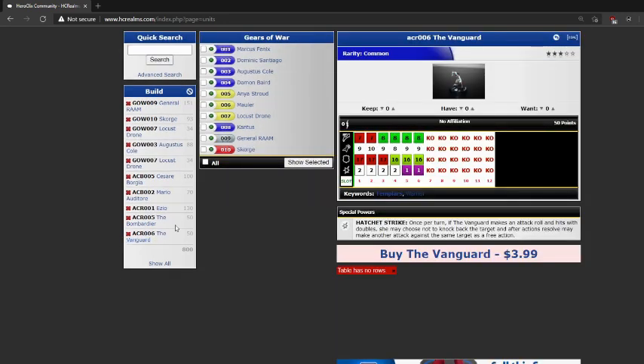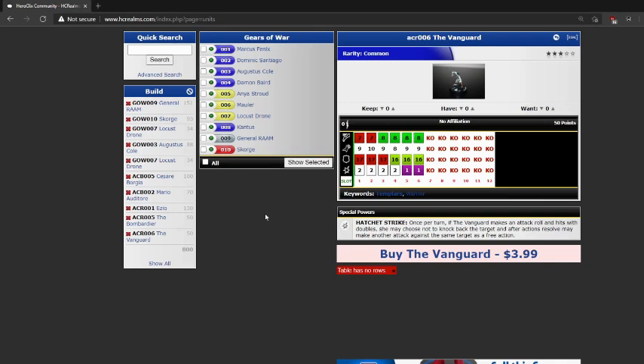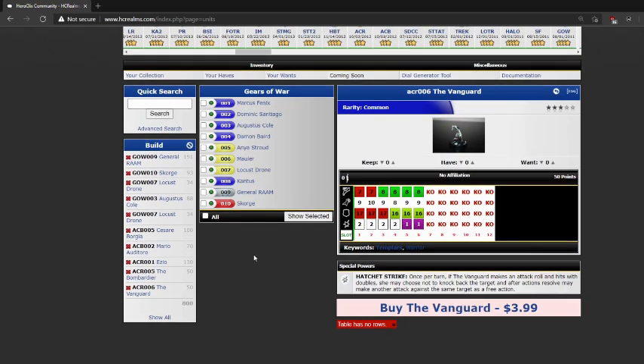Let's go ahead and jump into the Vanguard. She's a lady with an axe. She has Hatchet Strike for her first four clicks: once per turn, when the Vanguard makes an attack roll and hits with doubles, she may choose not to knock the target back — and after resolution, she may make another attack against the same target as a free action. Potential for three attacks in one turn. Big fan of the Vanguard. That is going to be Team Assassin's Creed Brotherhood and Team Assassin's Creed Revelations.